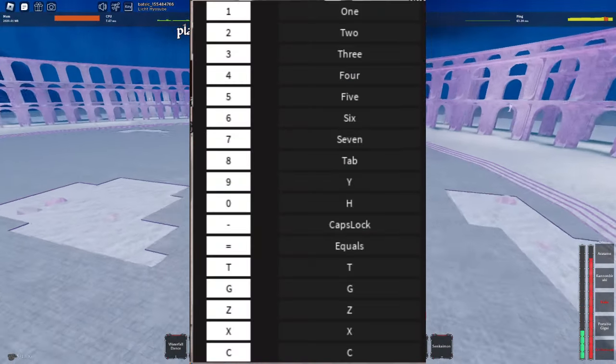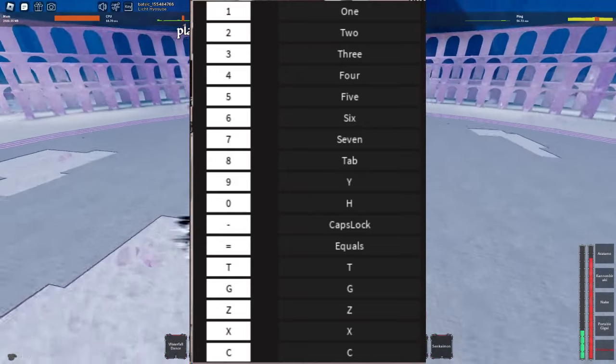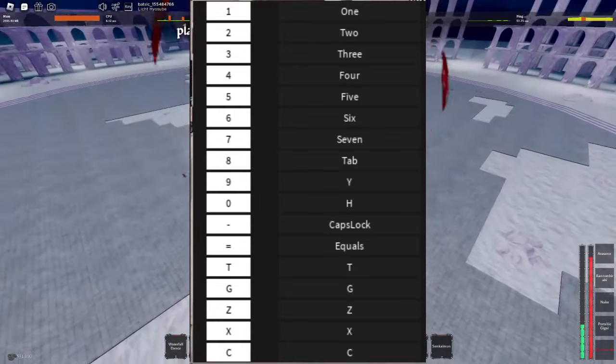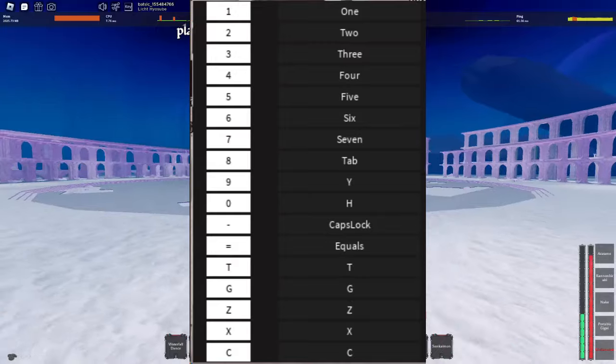We're going to be changing 8 to Tab, 9 to Y, 0 to H, and minus to Caps Lock. I've left equal untouched because that's where I usually put my utility — for example, the Senkaimon or Garganta, which I use for TPs, Clan Wars, or whatever. I think it's always good to leave that extra slot there in case you need it.